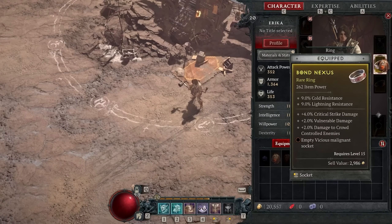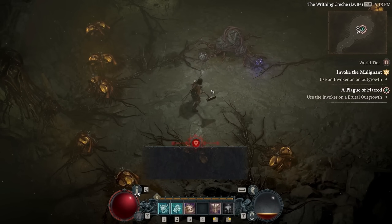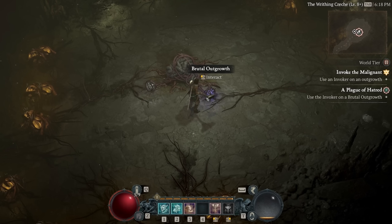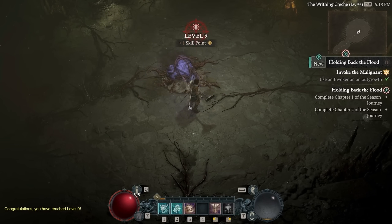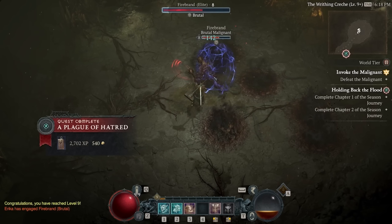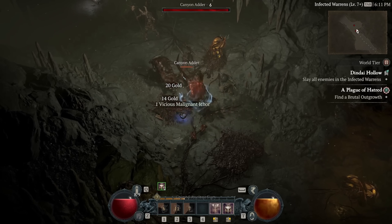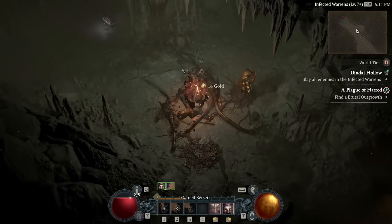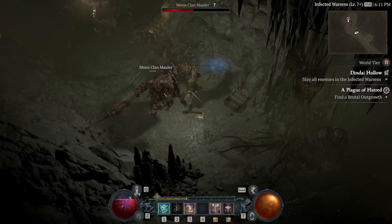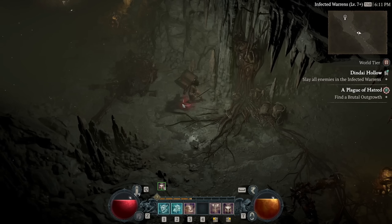The targeted farm brings us to Invokers. In the Season 1 endgame, this is one of the main things we're going to want to craft with resources we get from breaking down hearts we don't need. These Invokers are going to be used in a special new type of dungeon called Malignant Tunnels, and specifically at the end of them to target farm specific hearts. Malignant Tunnels are locations across the world where the Malignants manifest — new dungeons where we can find more Malignant monsters, and at the end, one of these Malignant Outgrowths.